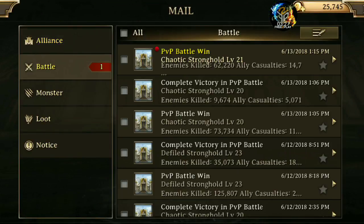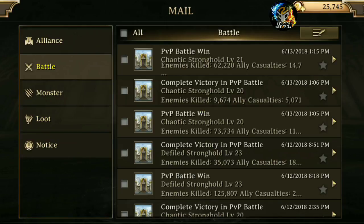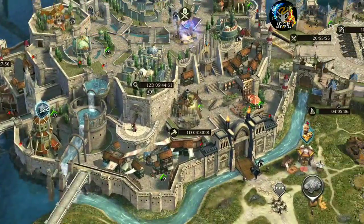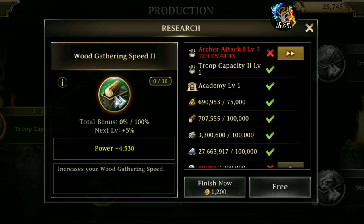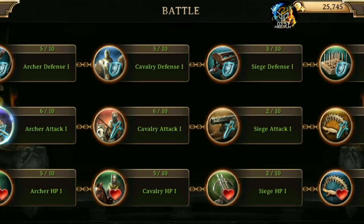Right now I am not going to show my troop count — I'm going to keep that to myself for the time being. I will go ahead and talk about my research. I've kind of gone all over the place, to be honest, because I wanted to increase my might as much as possible. But then I started realizing that if I'm building a trap account, I really don't want to have a lot of fluff might.